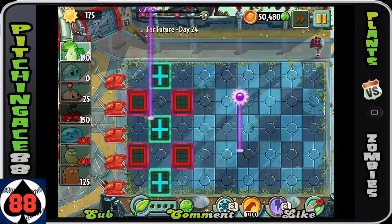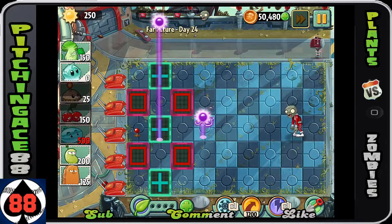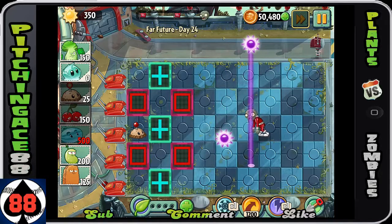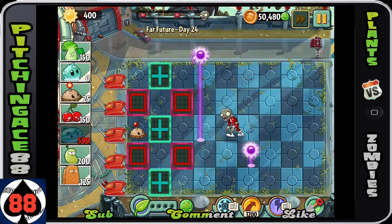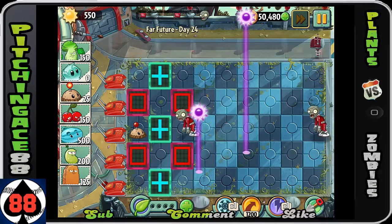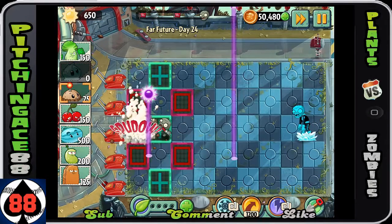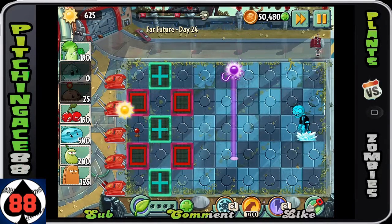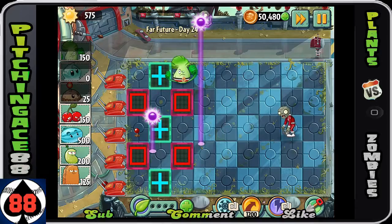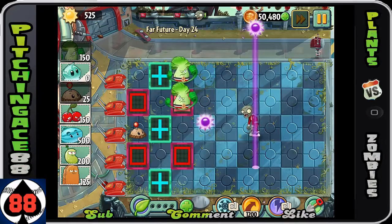You're going to want to set up your rows with a front line of Tall Nuts. The main reason you want the Potato Mine — aside from doing a lot of damage to bigger enemies — is it lets you gather a bunch of sun early by not attacking the zombie until it gets close. The first time you really attack is when the next zombie comes in, or if the zombie moves six or seven tiles forward. If you hit him before that, the next guy comes up quicker, so this gives you more time to gather resources.